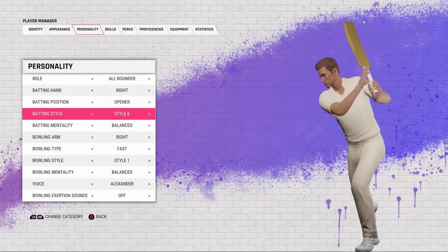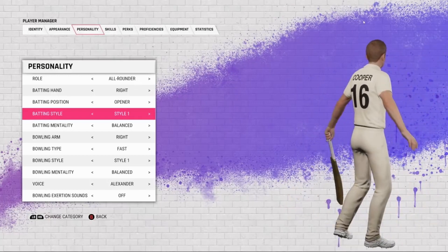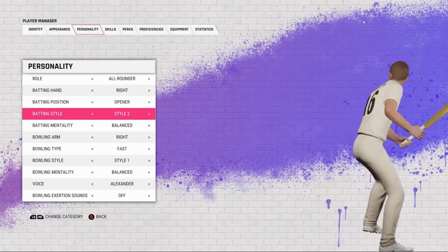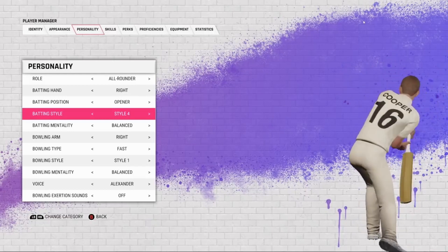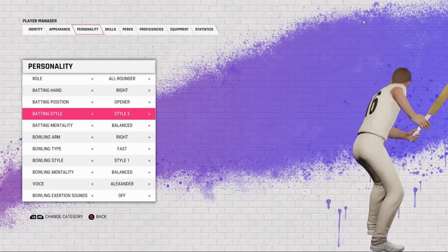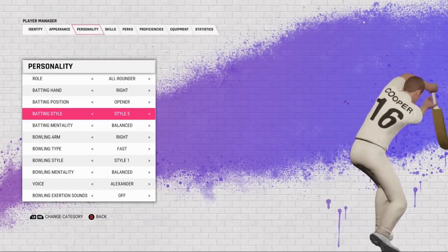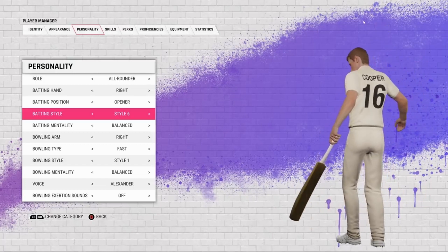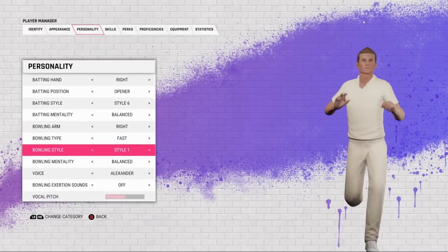Cricket 22 is almost less than 48 hours away from release according to my time zone. Looking at the back style — the classic cover drive — they have made some changes; you can tell with the swing and the footwork, there are some small changes. Also, if you guys don't know, you can change the commentary from the settings — turn off or turn back on a commentator. Now let's check out the bowling styles.